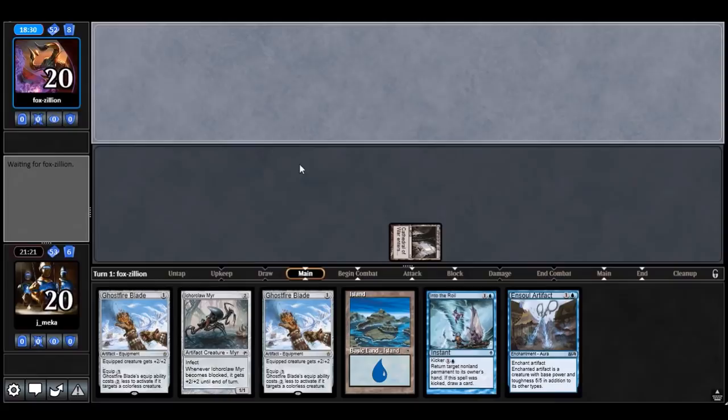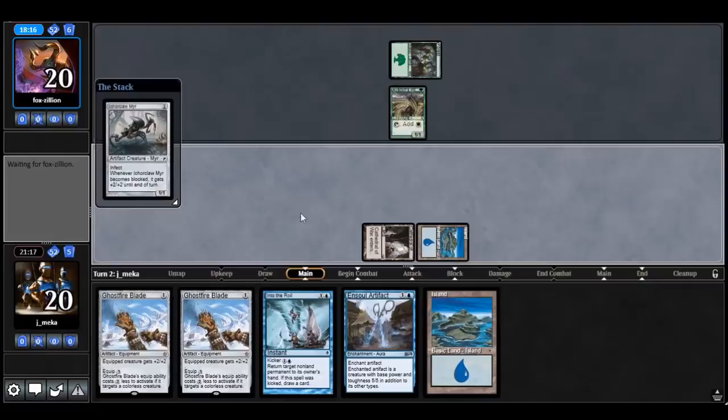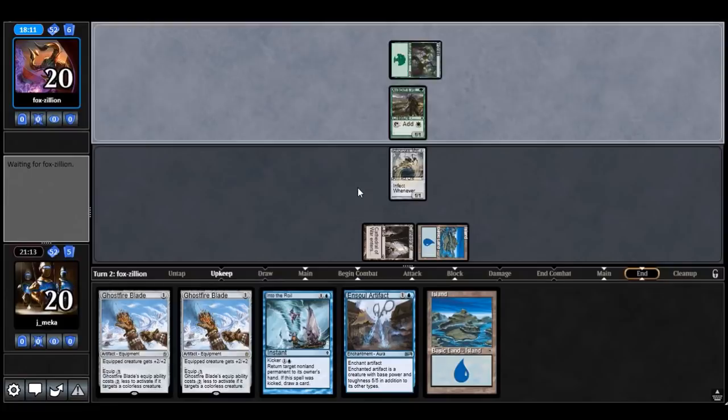I think I could have played that a little more patiently but I think I would have just gotten beaten by Parallax Wave no matter what. Another Pilgrim — that's fine. This hand's lacking some protection but I think we can just roll with it. I can bait out the protection by having an island up and just playing Ghostfire Blade.